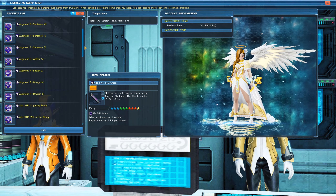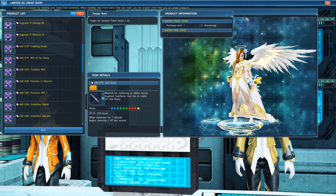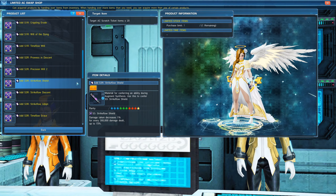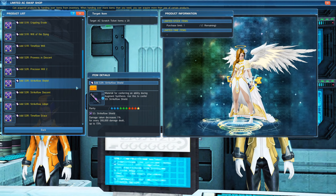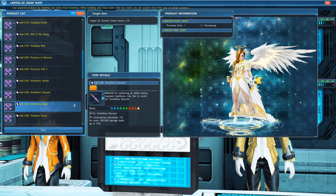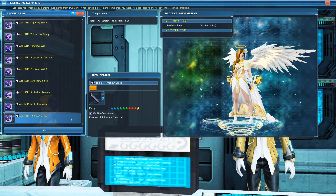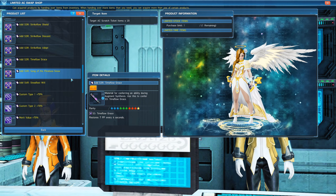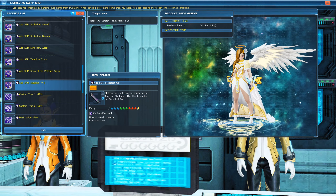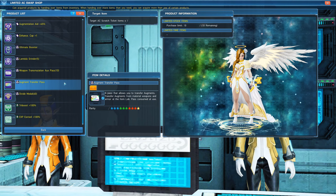When you buy these, they are capsules that are usable when augmenting your units or augment-transferring from one unit to another. If you want to add Skydance Boon onto a unit that's already augmented out, you first need to add it onto another unit by augmenting that unit. Then use S-grade Augment Transfer to transfer that Skydance Boon onto your main unit. In this process, you will lose one augment slot for that Skydance Boon slot. Or you can use your Augment Transfer passes and transfer all of your main unit's augments onto another unit with Skydance Boon and not lose any augments.